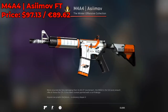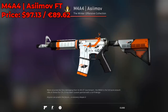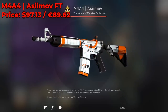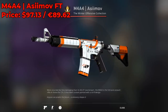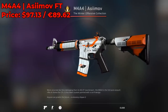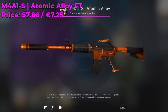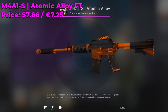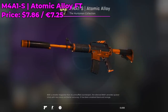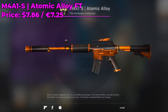For the M4A4 I recommend an Azimov Field Tested, currently going for around $97 on the Steam market. It's a really old dream skin for many users. I'm probably going to hold off until the next Steam Summer Sale when its price is expected to drop. If you prefer the M4A1-S, I recommend going with an Atomic Alloy Field Tested at only around $7.86 — highly encourage you to pick one up and try to find one with a low float.